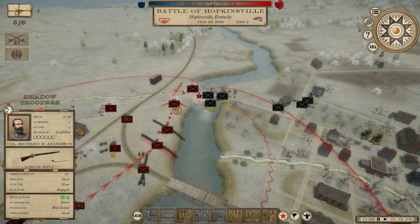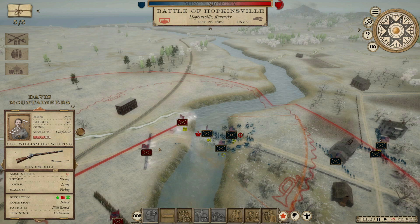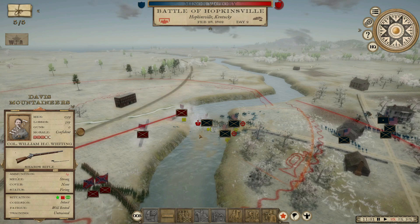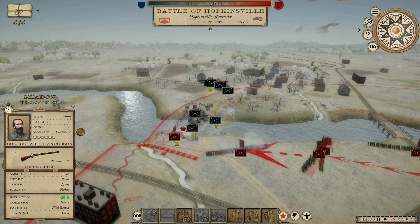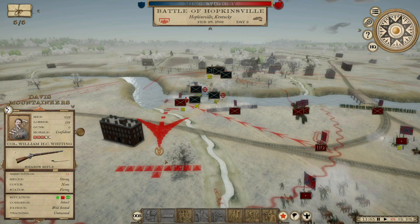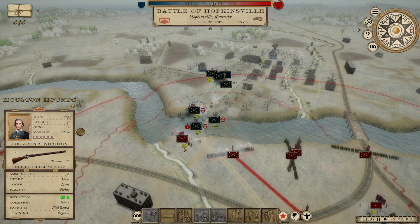Whiting was wounded. This is going to get ugly — Davis Mountaineers taking heavy casualties, they've lost their CO. We definitely need to get some help over there before they fall back, but they're doing a great job. They're just going to run out of ammo. I'm concerned about disengaging them when we're in the middle of a fight. I need to get the Shadow Troopers over here first. These guys are glitching out on me. I'm going to pull these guys back, shift the Houston Hounds over, and put the Shadow Troopers in their spot.